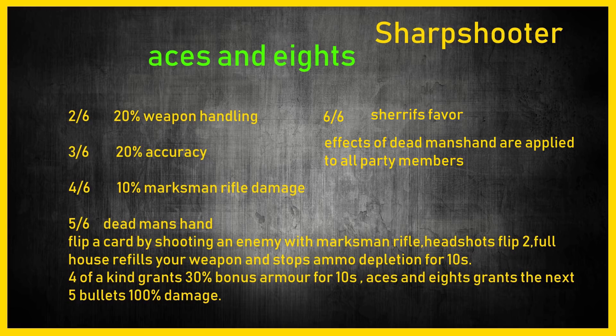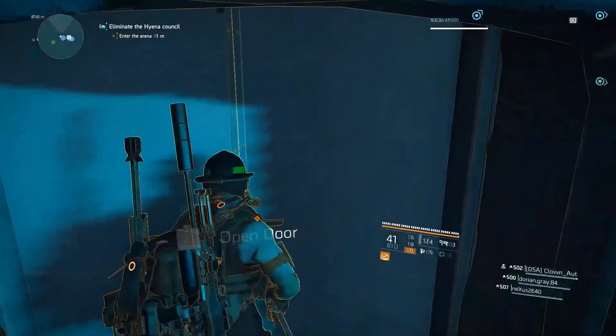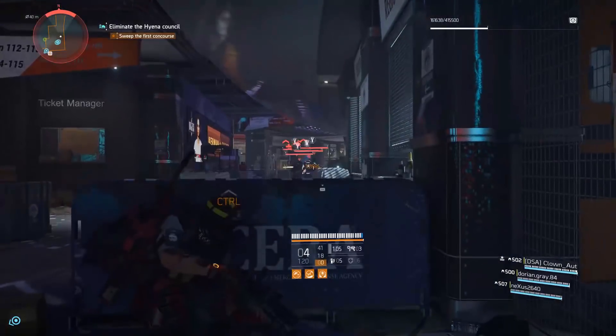Hopefully it doesn't work with other guns — an SMG with constant shooting and that effect would be crazy. Four of a Kind grants 30% bonus armor for 10 seconds, which is a lot. Aces and Eights grants the next five bullets 100% damage — imagine using the Nemesis sniper rifle with that. This is going to be really good for PvE. The six-piece, Sheriff's Favor, applies the Dead Man's Hand effects to the entire team, which is very strong.